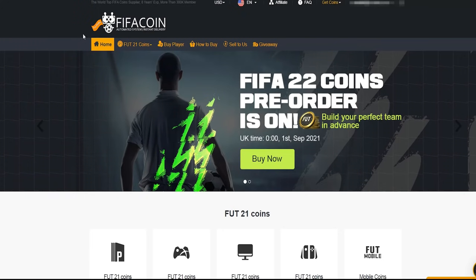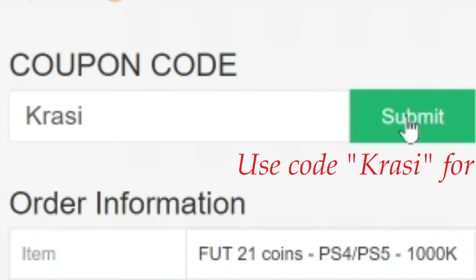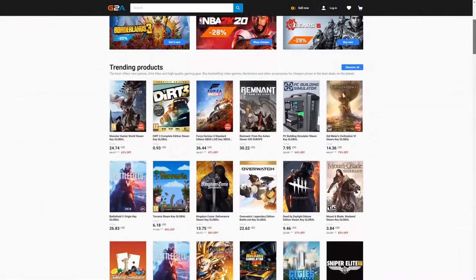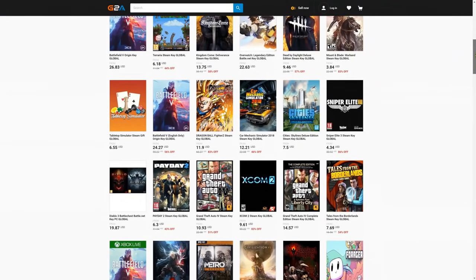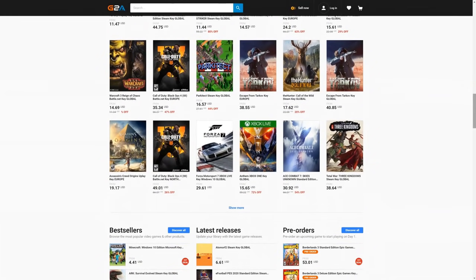Get your cheap and safe coins within 10 minutes from the cheapest place on the market. Follow the link in the description and use the code Krassi for a huge discount. If you want to buy cheap game codes and prepaid Xbox and PlayStation cards, G2A is the place for you. Check the link down below.